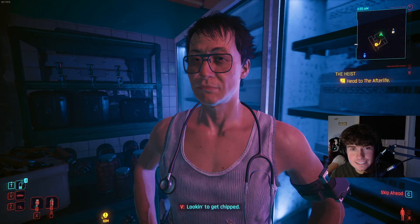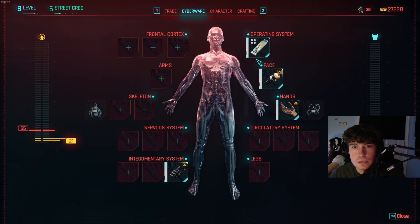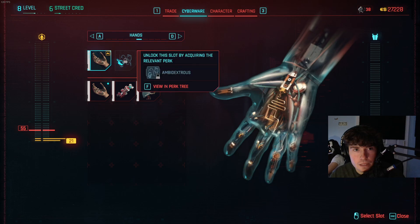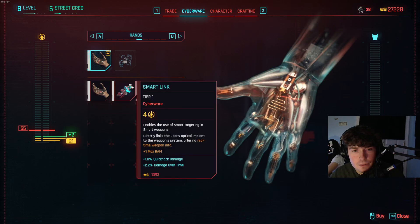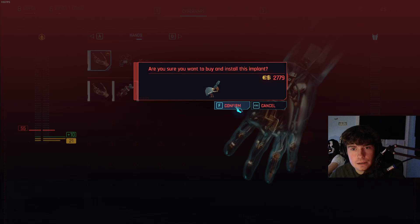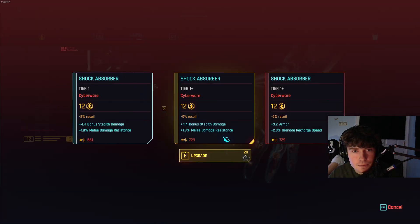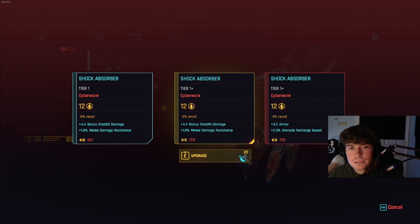I don't want to change my appearance, I'm looking to get chipped. Yeah, let's get me set up. I don't want these ones. I want... okay, that's smart weapons. This is just a shock absorber. I'd rather have these. Might as well spend some of the money we have. Upgrade to tier 1 plus. What does it change? Oh, grenade recharge speed per melee damage resistance. I kind of like these.